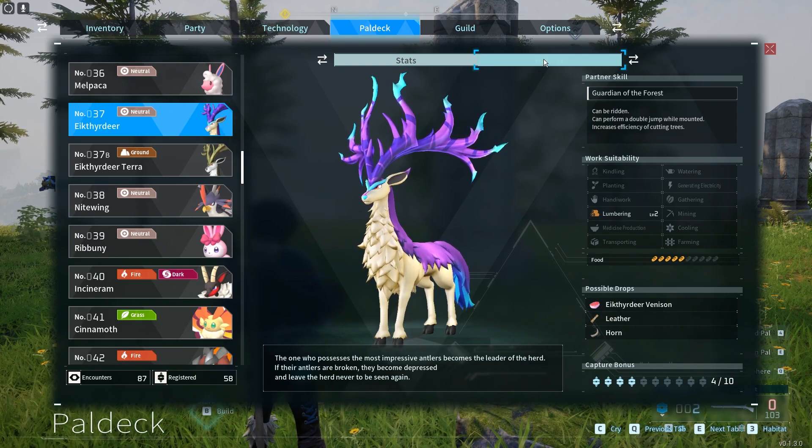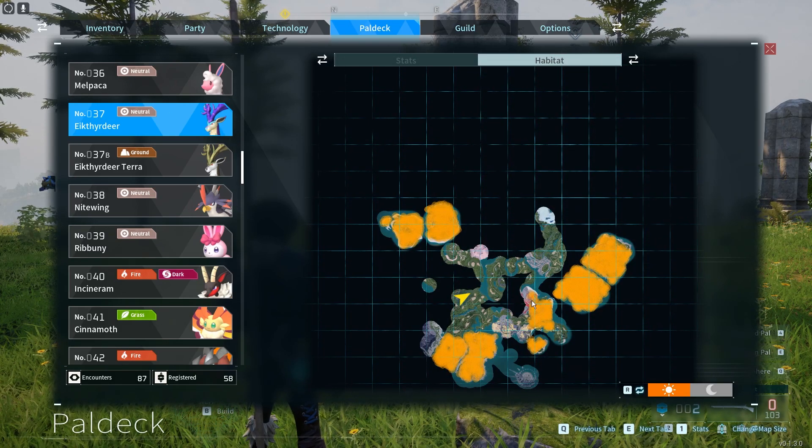Here you can find this Pal — move to the habitat tab and there are all of the places where you can find it, indicated by orange spray.